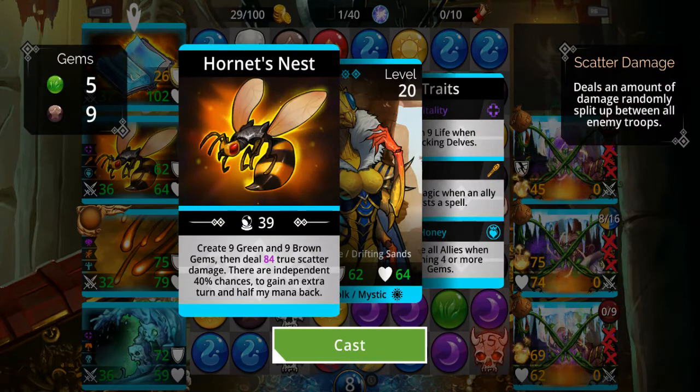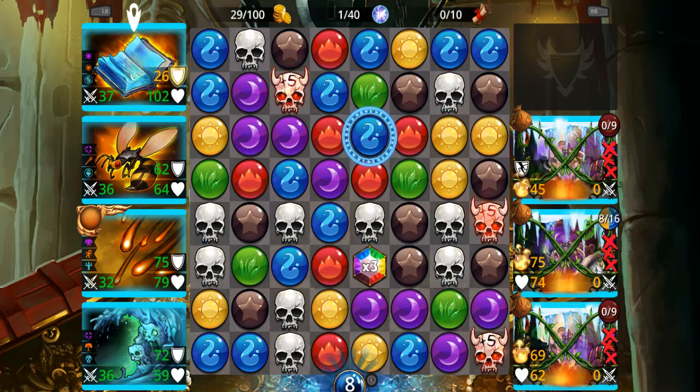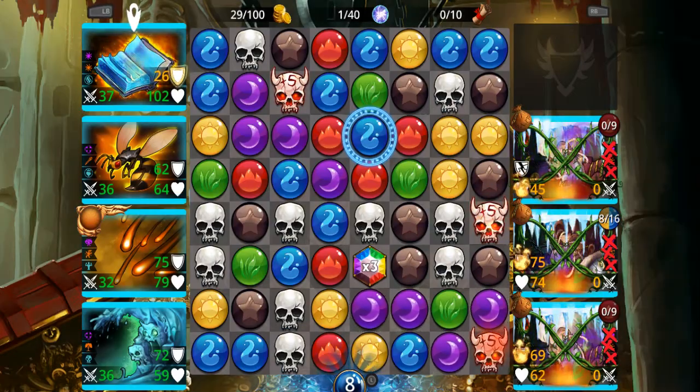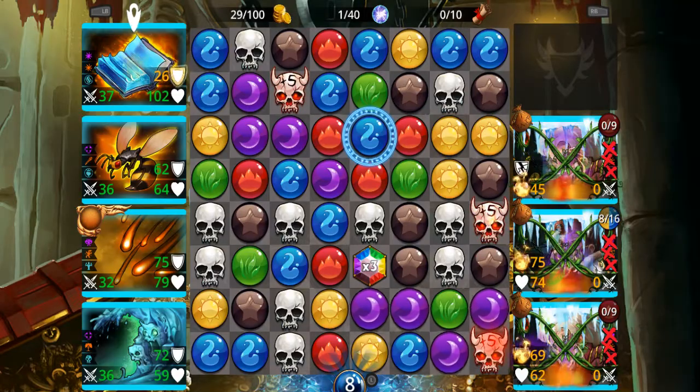He's another one, so that's blowing up 20 random gems on the board — part of my main damage here. This isn't even the group I wanted to take in, but I'll show it anyway. She's the main damage dealer — she creates green and brown gems and deals true damage, meaning it ignores the armor and goes straight to the life. This little guy pops out 7 green gems and heals somebody at random. You might have seen this one before too — it curses everybody and turns all the green gems to doom skulls, so I can't just cast that ability willy-nilly.